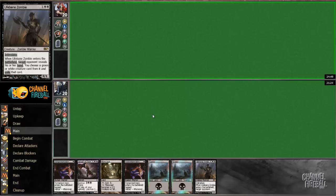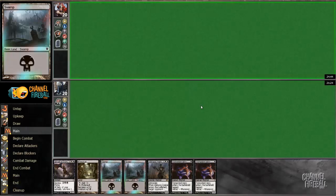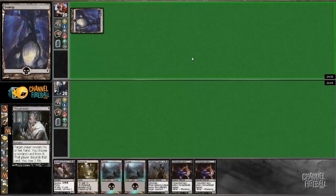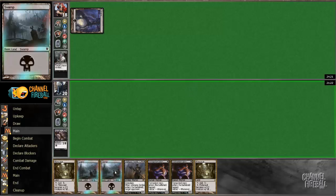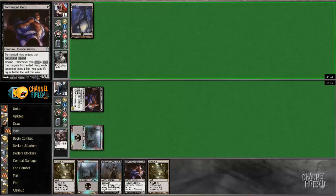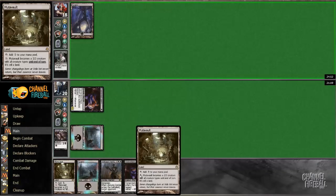We're back — not mulliganing. We don't have a two-drop but we have two one-drops and a Mutavault, so it's basically the same thing as a two-drop because we get to make two plays on turn two. He's on the play and plays a Swamp, probably a Thoughtseize. This hand is not the worst against Thoughtseize. He took the Herald of Torment correctly. Two Mutavaults is pretty big for this matchup — gotta watch out for Bile Blight, but he's gonna get us one way or another probably, so I'm still gonna run this out on turn two.